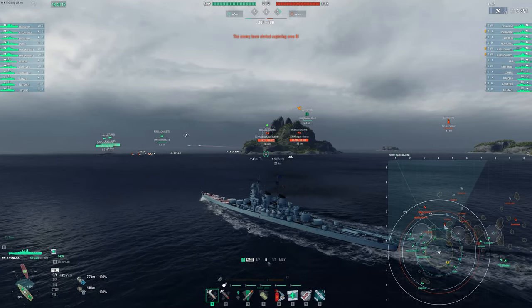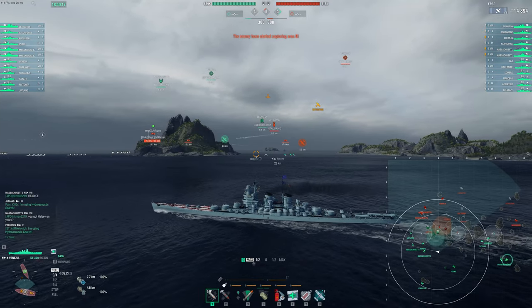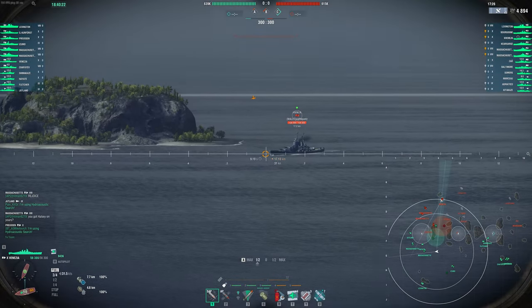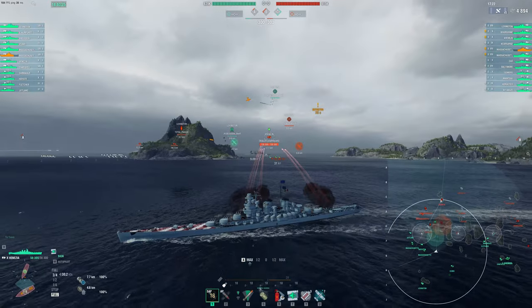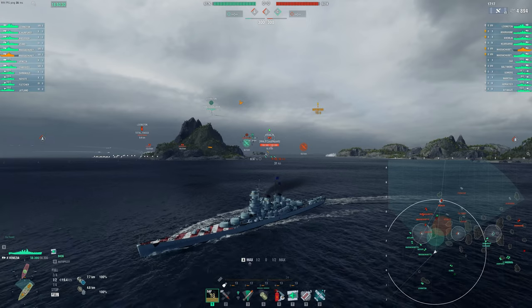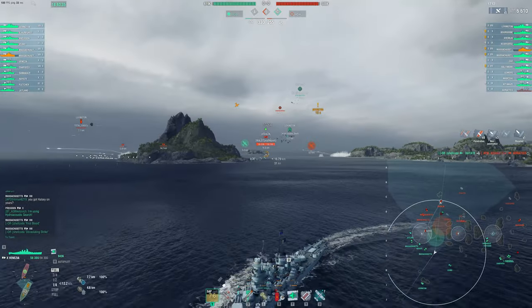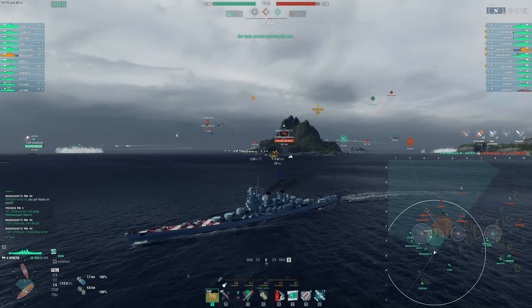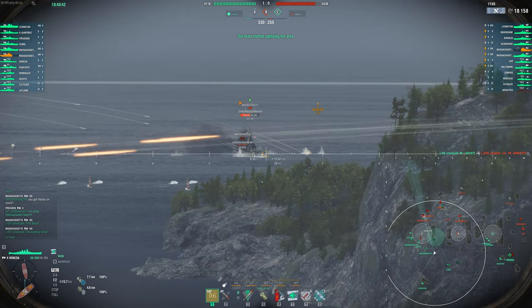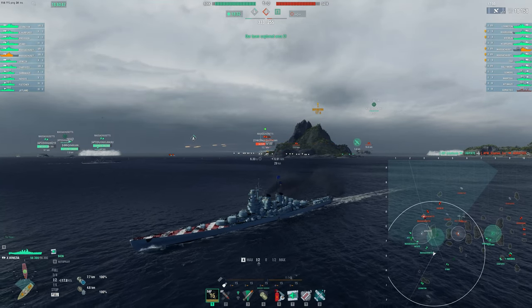8km, plane spotting — I'm turning out right away. I don't want to get smashed by a Kremlin. We've got to be a little bit careful. The Kremlin's coming in. We can get ourselves a decent hit onto its superstructure. The SAP does pen 54mm, so you're aiming for upper belts, superstructures, that kind of thing. And 13k! Battleship salvo — it hurts, man. This ship hurts. It's one of the more frustrating ships to fight against because it just so consistently deals damage.